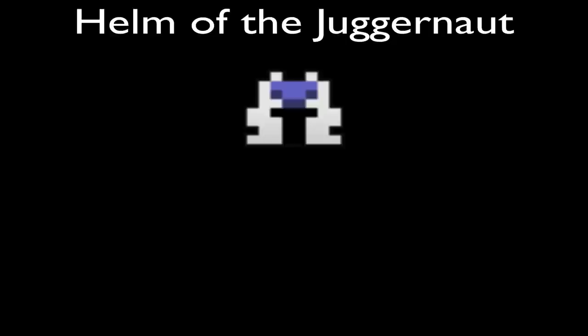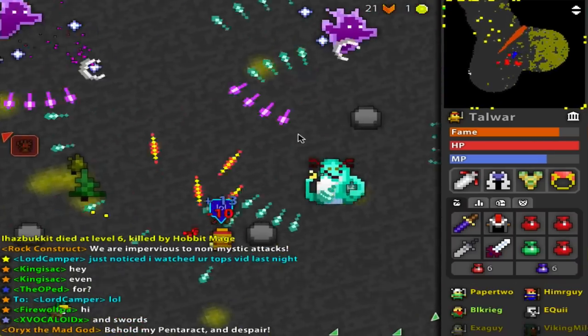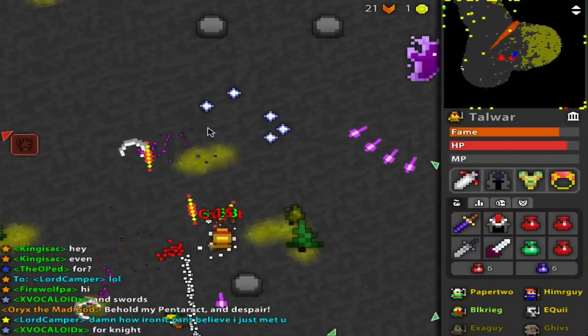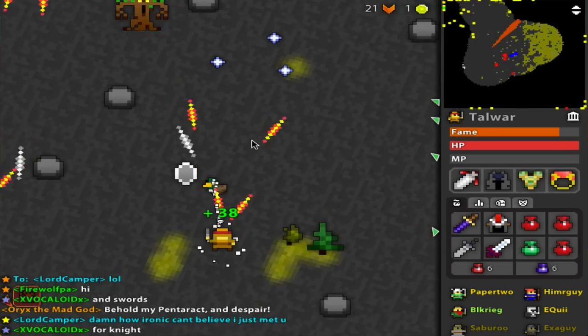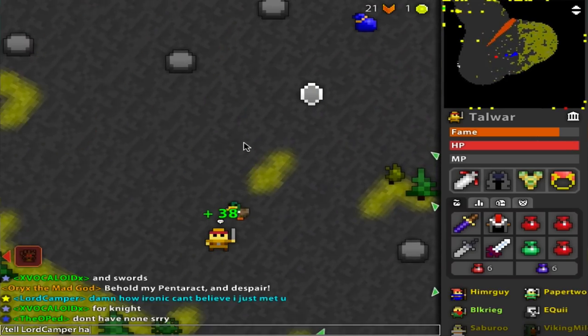The helm of the Juggernaut, unlike G-Gen, gives you plus 5 speed rather than 2 vit and wiz. So it's kind of ironic in a way — the helmet that gives you the speed buff doesn't actually give you any speed. Rather, the other helmet gives you a speed bonus instead of a buff. Kind of weird, but fun fact. And you still get 10 def from the helmet, which is good because def is great.